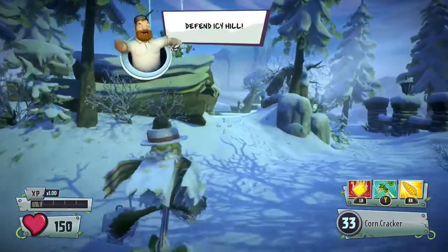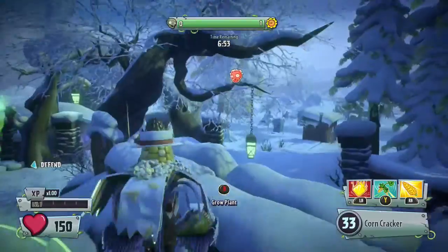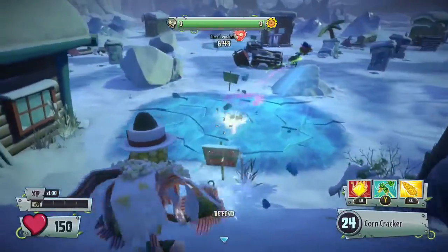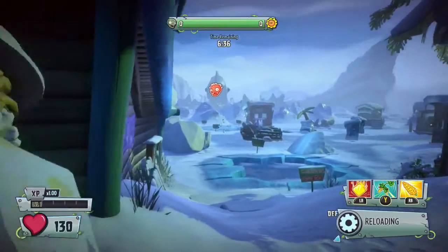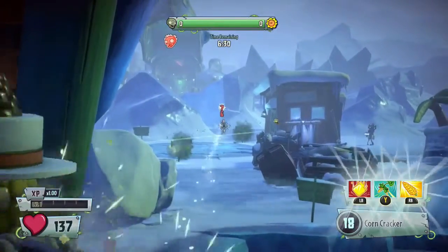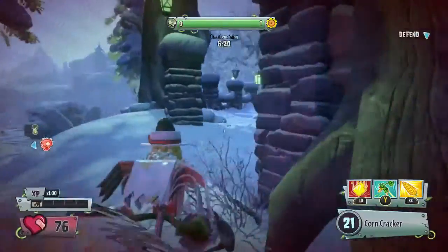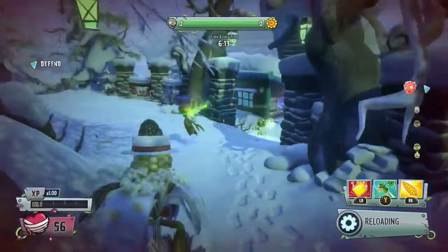Pops Corn with some customizations — a tomato monocle and a little black charred top on his corny head. Barely anyone is playing, that's why matchmaking took so long. The round has started and we have to defend Icy Hill. Pops Corn has a three-round burst that does around 10 damage each from medium range and about six to seven damage from long range. This is more of a sniperish kind of Kernel Corn variant.